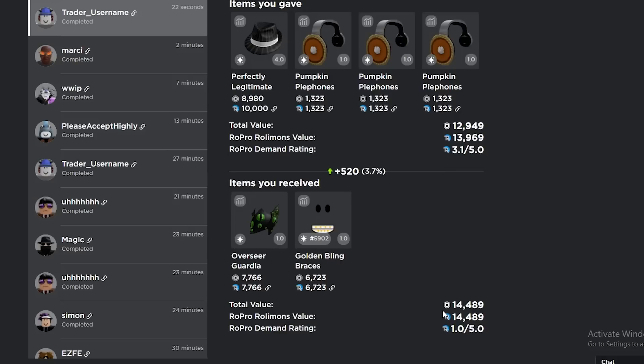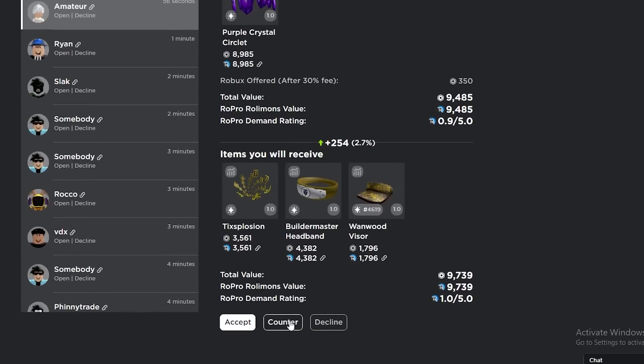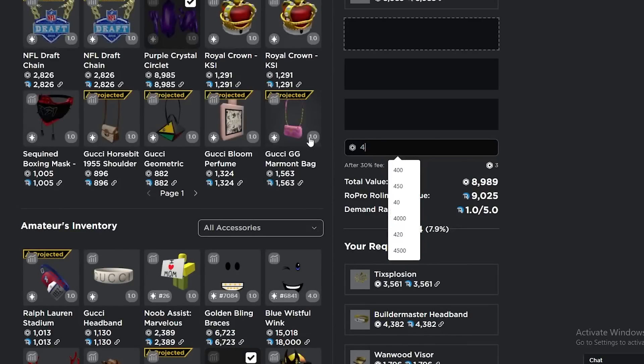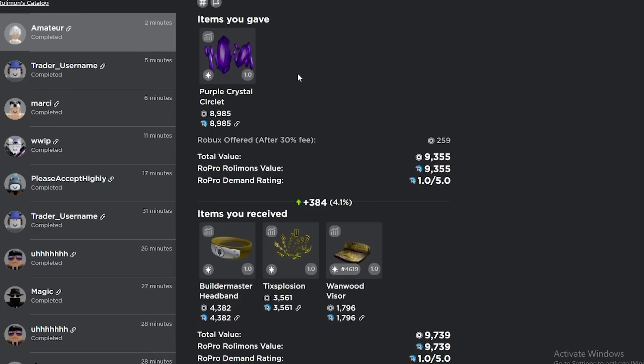It really is hard to get something better than this — great trade, we'll take that. I'll counter this one with a little bit less Robux, but these items are a lot better than the trade they sent before. I'll do 350 Robux — if they can do 350 I'll be happy. This trade got accepted — I countered the Purple Crystal Circlet and about 350 Robux for the Build Master Headband, Explosion, and Waynewood. We got like a 400 win, which is not bad at all.